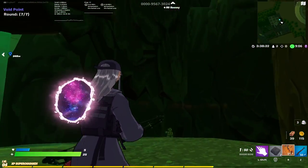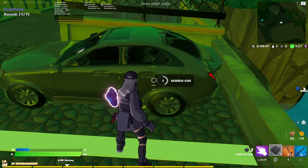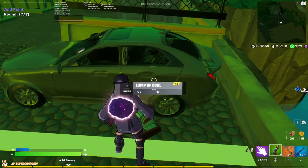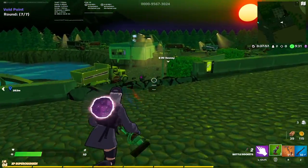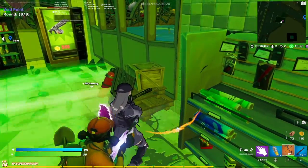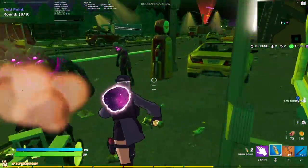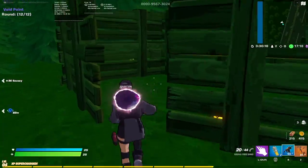Come over to this car, search it, and you'll get bottle rockets. Then you're gonna want to come over here, grab this box, and you'll have stink grenades. Then we're just gonna casually walk by those zombies.